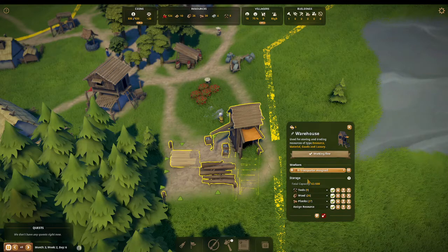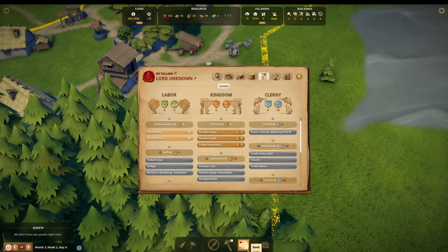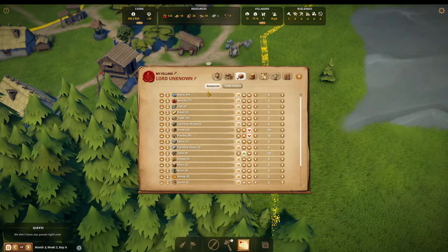Now we're going to go back to the book, go to trade and trade routes. North Fairy — I've already got it enabled. You need at least 20 planks to enable this trade. It says unlock with 30 cloth, and you unlock with 20 planks. Go ahead and click on that, then hit resources.